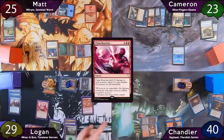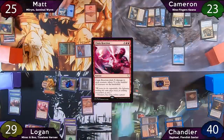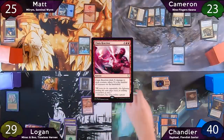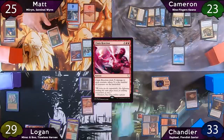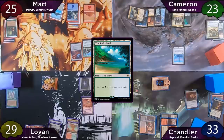This is exactly what Logan was hoping for — there are only six creatures on the battlefield now, which means Chandler's Mauler and Logan's Boo don't die, but it kills all of Matt's dragons. Logan moves to combat and swings seven at Chandler, then passes to Matt. Matt casts Nature's Lore — Mauler trigger — finding a Tropical Island. He then casts Regrowth on Nature's Lore and recasts it, losing one life to his Confluence, finding a Forest this time.